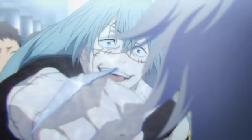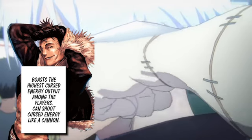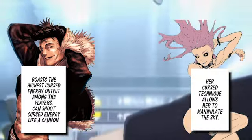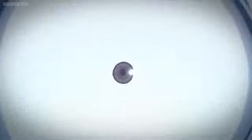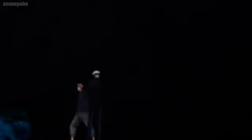But let's think about it for a moment. There was Ryu Ishigori, who had the highest curse energy output in all the culling games, Takako Uro, who can manipulate space and the sky, and Yuta Okotsu, the Prodigal Jujutsu High Sorcerer, second only to Gojo. And all three of them can use a domain expansion, the pinnacle of sorcery, and we never got to see what it was.